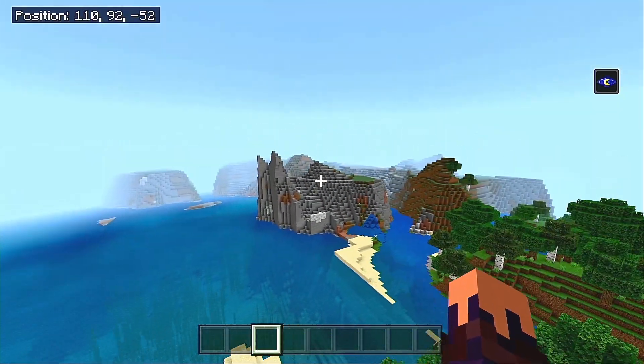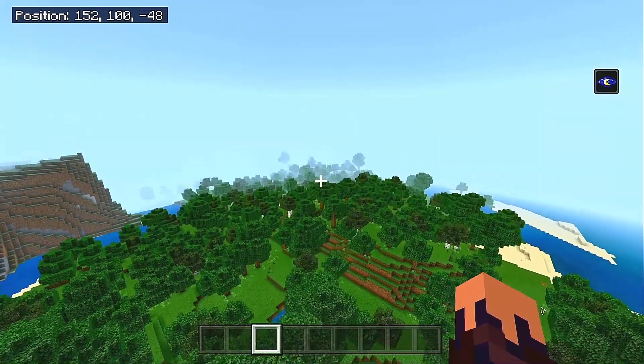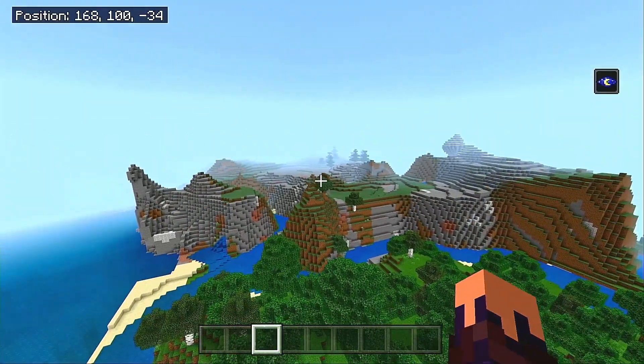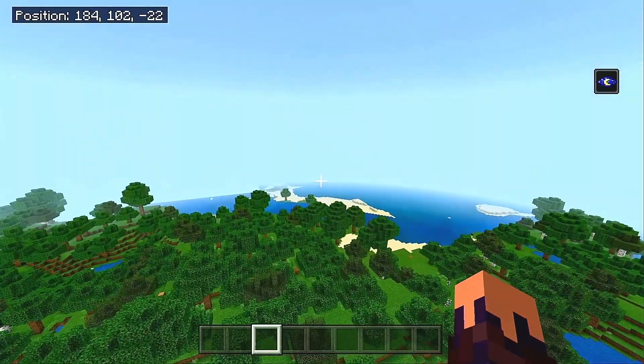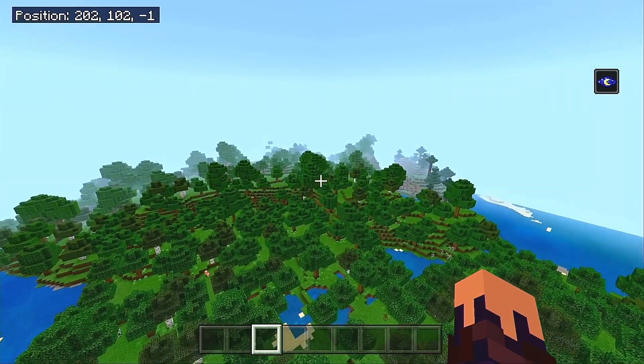We also have the extreme hills, so you can go mining for your emeralds. And then over here, we have some more forest, and then we have some bits of more desert over there. But let's go take a look at a few more points of interest real quick outside of the spawn area.